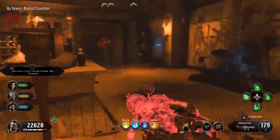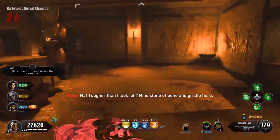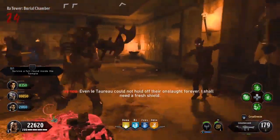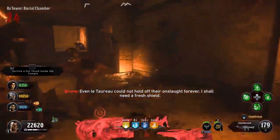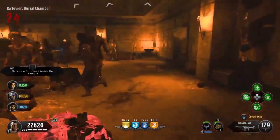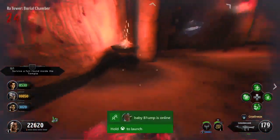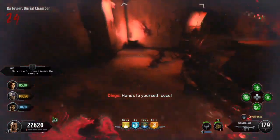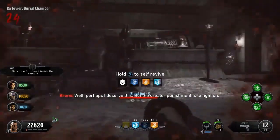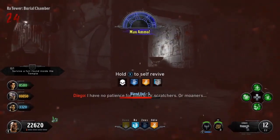If you do pass the first one and then fail the second one, you pretty much start off at that save point. So keep that in mind. Just be very careful - that's pretty much all it comes down to. As long as you have people who know what they're doing, the biggest part is definitely not getting cornered. I highly recommend having a shield. As you can see here, I don't have a shield and I'm getting hit like crazy. At the start of the video I did have a shield, and the shield definitely helps.